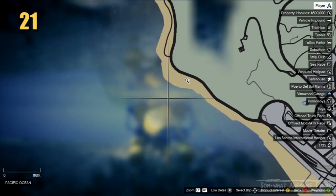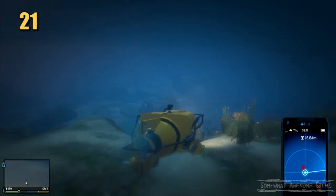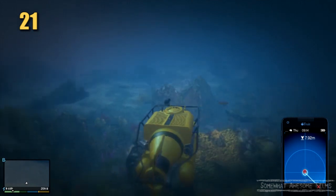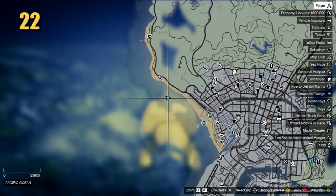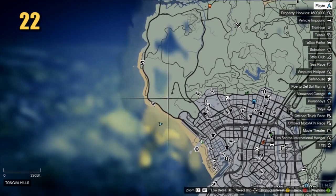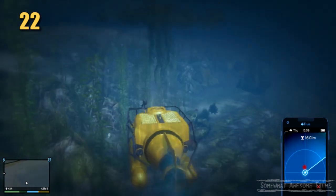Number 21. Because I don't have a Cargo Bob, dropping this bad boy off all the way on the other side of the map is not really an option. I don't have enough money yet to buy one. I thought about it but I was like, screw it — we'll just sub the whole way. Because I wanted to find stuff as well. I found a hatch — that's about the most exciting thing I found. So we're down here, way way down here, cruise around. Should be coming up any second — there it is, in the seaweed.